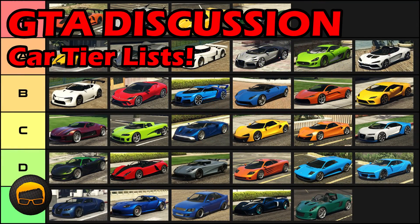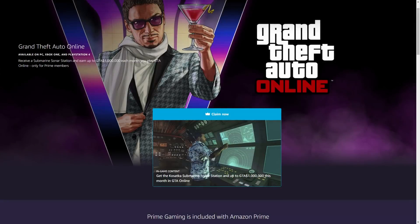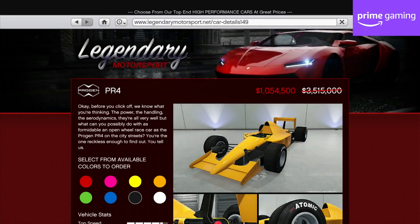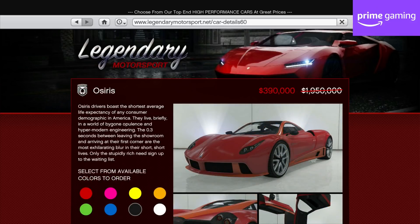In terms of discounts specifically for Amazon Prime Gaming members who've linked their Rockstar Social Club accounts, you'll get 70% off the PR4, taking it from just over $3.5 million to just over $1 million. Although all open wheel cars that aren't a BR8 aren't worth buying to be competitive in races, so only get it if you really want it. You'll also get 80% off the Osiris, taking it from just under $2 million to just under $400k. This is a much better value proposition as a really nice to drive classic supercar that's competitive in the popular B tier when racing this class.